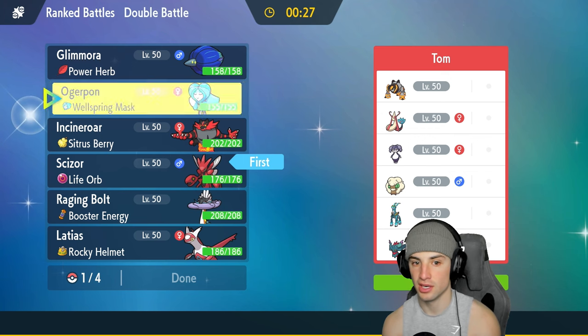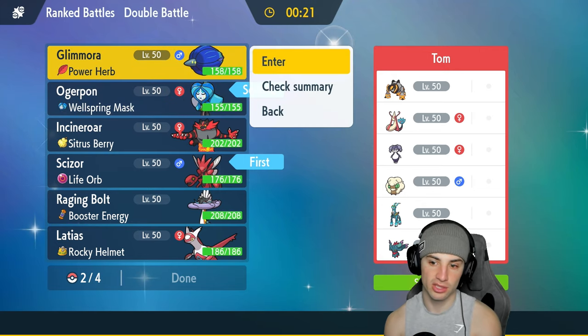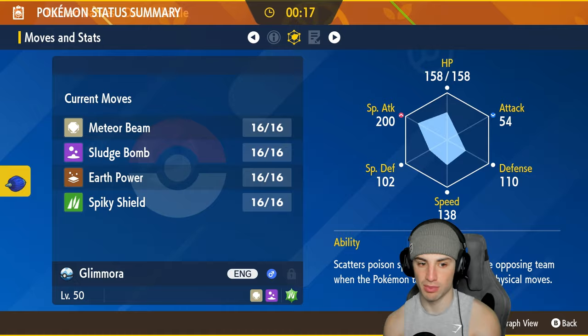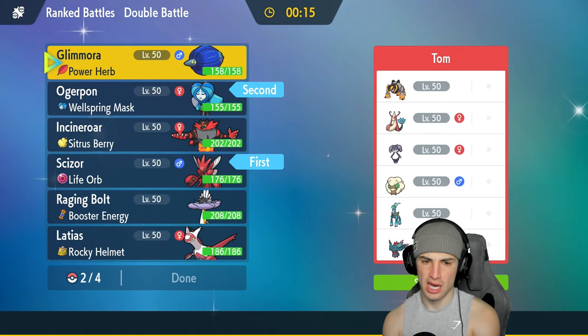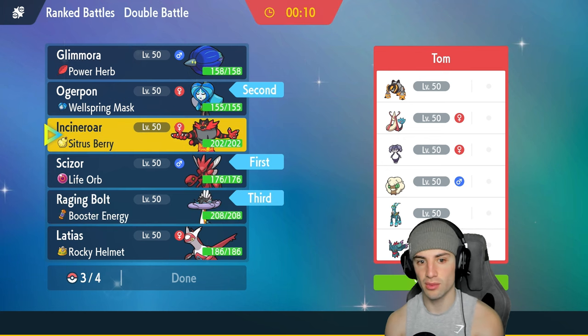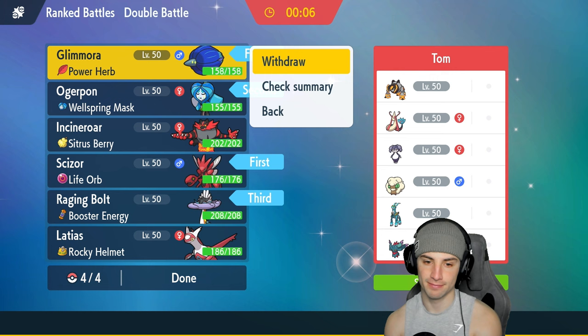I think we should still get after it. I'm going in with both of them in the back end. Glimora could be pretty good just due to all the coverage it has — Sludge Bomb, Meteor Beam, great bunch of moves. I do like that. Or I could go Raging Bolt — let's go Raging Bolt.